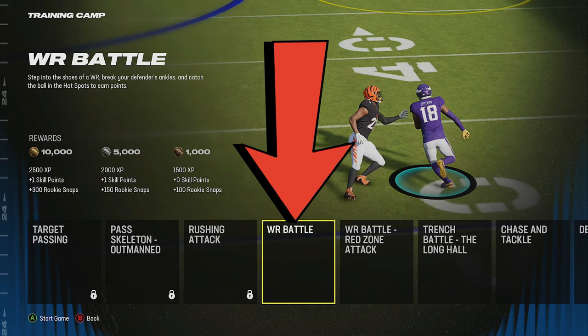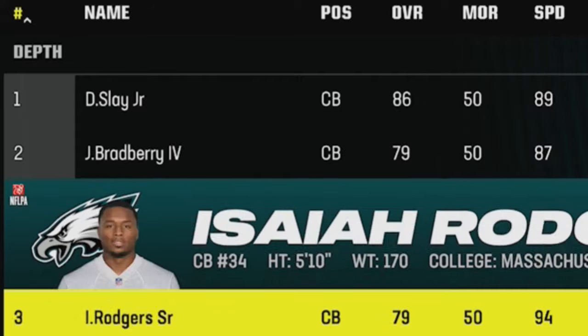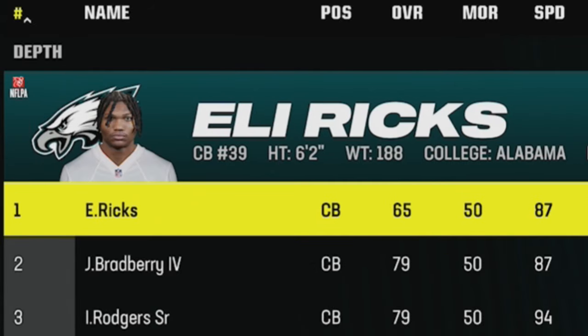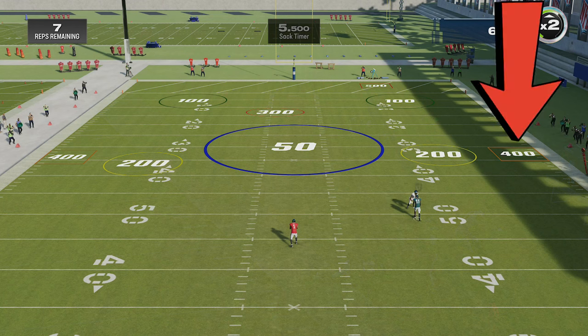Wide receiver battle is another mini-game where it's beneficial to change the depth chart by putting your slowest cornerback at the top of your depth chart so you face them in this game. But if you run the route I'm going to show you it really doesn't matter, as I will run a variation of a spin dig route every single time to get to the 400-yard marker on an out route area of the field.